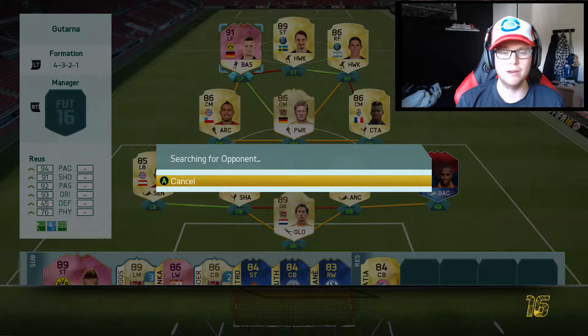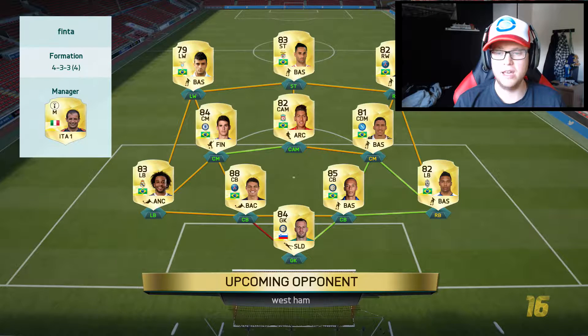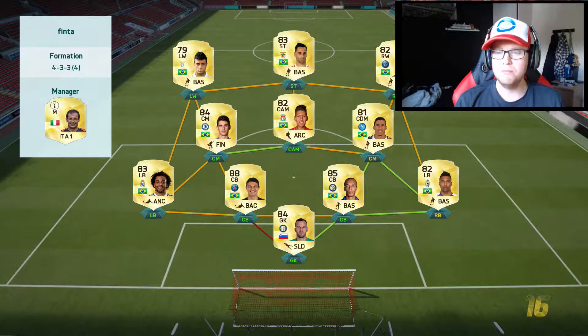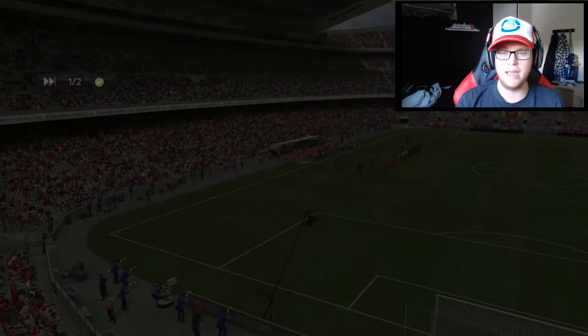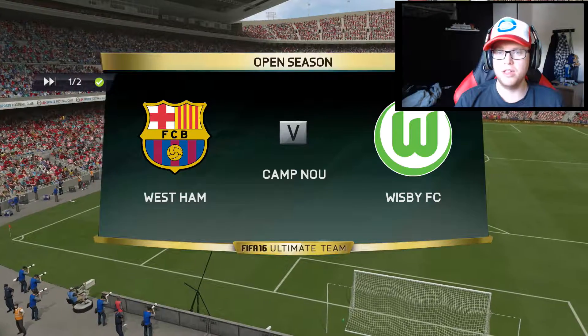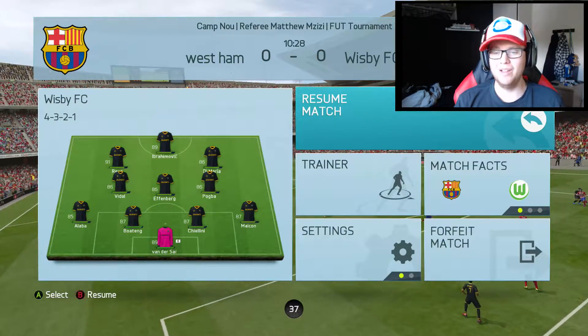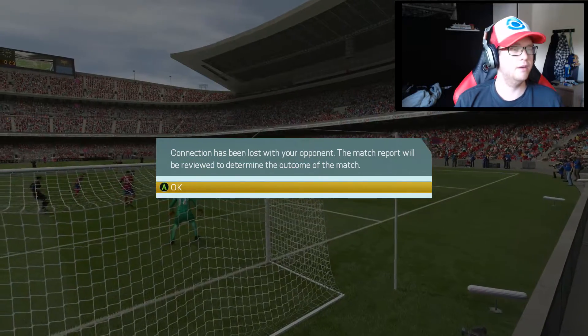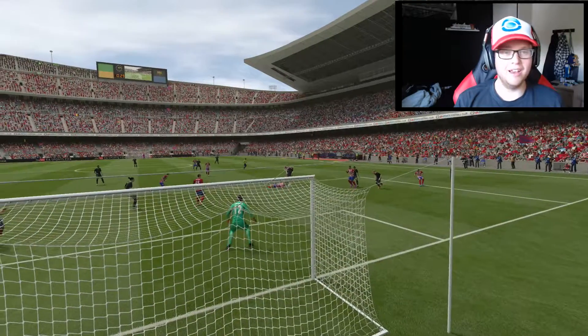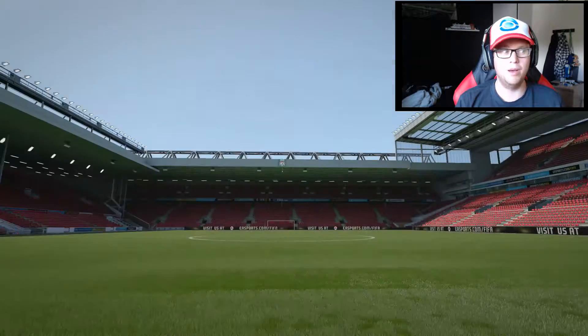Let's see if we can find a match in the quarter-final. He's got a full Brazilian team almost, except Handanovic in goal which is a fantastic goalkeeper, and Sandro Alexandre out of position. It's Stefan Effenberg with the dribbling getting it to David Alaba, Effenberg - oh almost through. Then in the seventh minute the opponent rage quit. Why would you rage quit when it's nil nil? I know I've done the best in the game but why quit at that point?